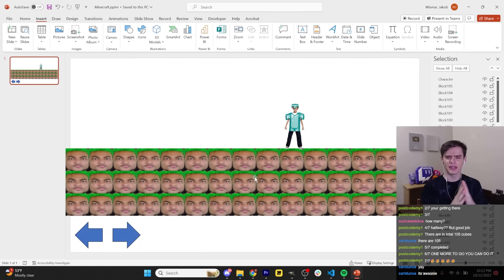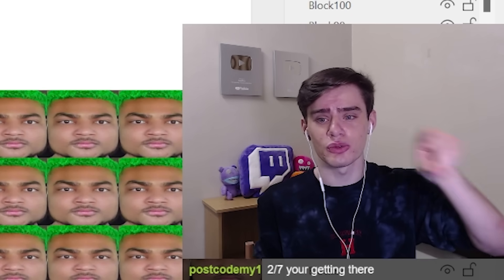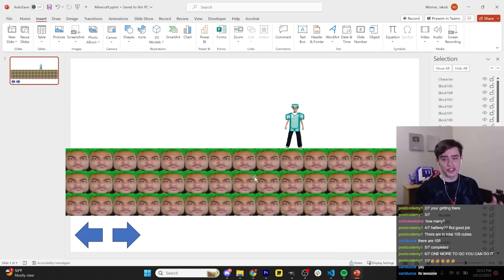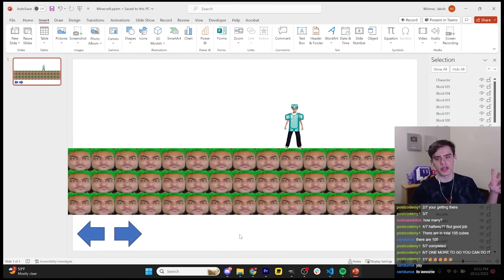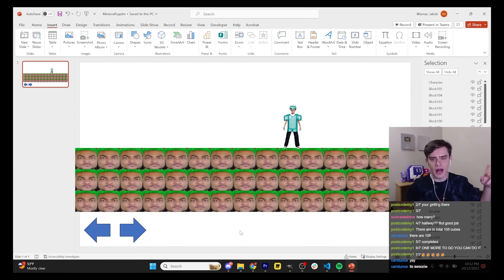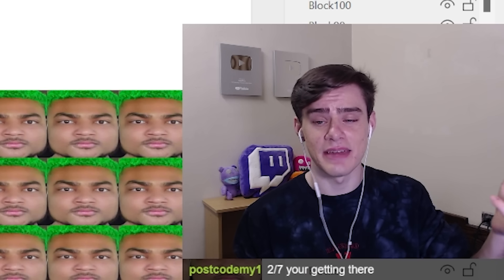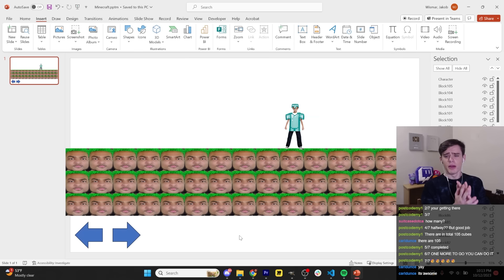Now that you can mine and place blocks, I want to add a little inventory at the bottom where you can choose what kind of block you want to place. This should be relatively easy compared to everything we just coded. Basically, if you click one of these elements - like stone, grass, wood - I just set a string to the file path of that block, and that will be the block that gets placed. But before we get into that, I think we need to polish up our slide a bit.